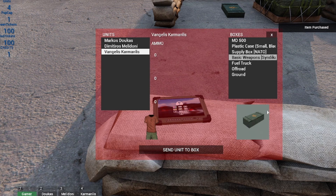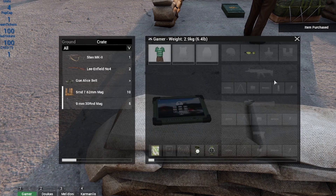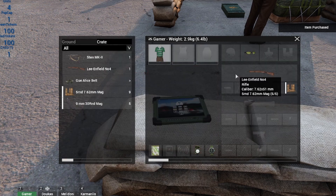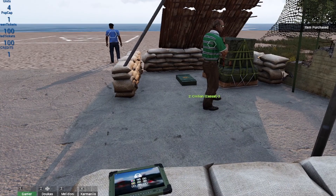Let's access our syndicate box. Let's grab our first unit. We're going to click 'send unit to box.' It's going to give us the good old inventory menu — the easiest way to just pop things in. Now he's got a gun and he's ready to go.